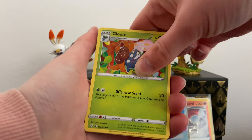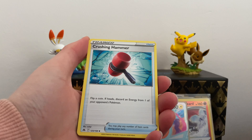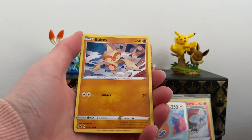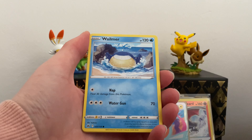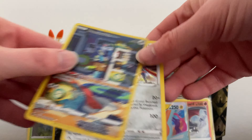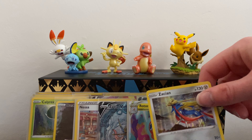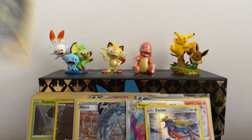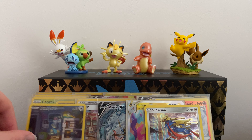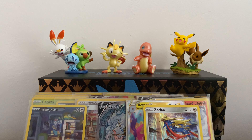We have Gloom, Ultra Ball, Crushing Hammer, Larvesta, Tangela, and a Spidops gallery. And that's the holographic Phanpy — that one I know we already have, I'll put it in the binder anyway. Because that one was actually the first foil card that wasn't a reverse holo that I got in this set.